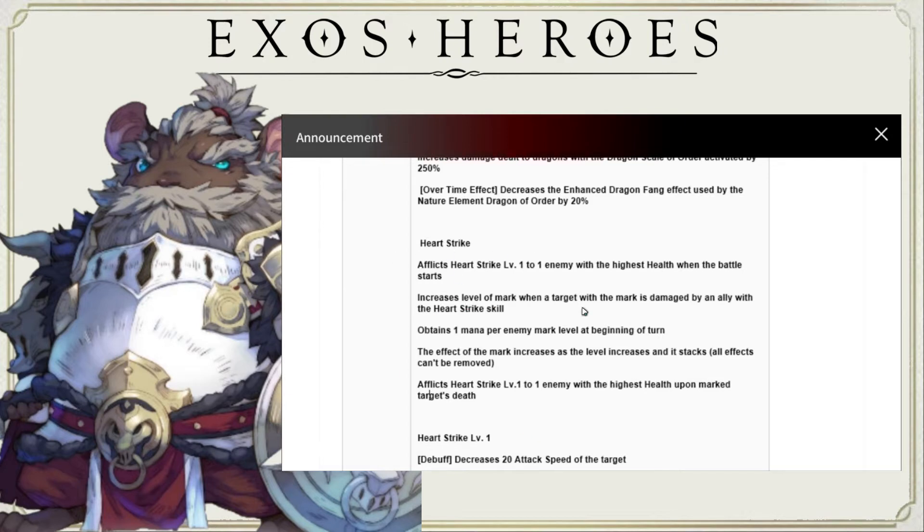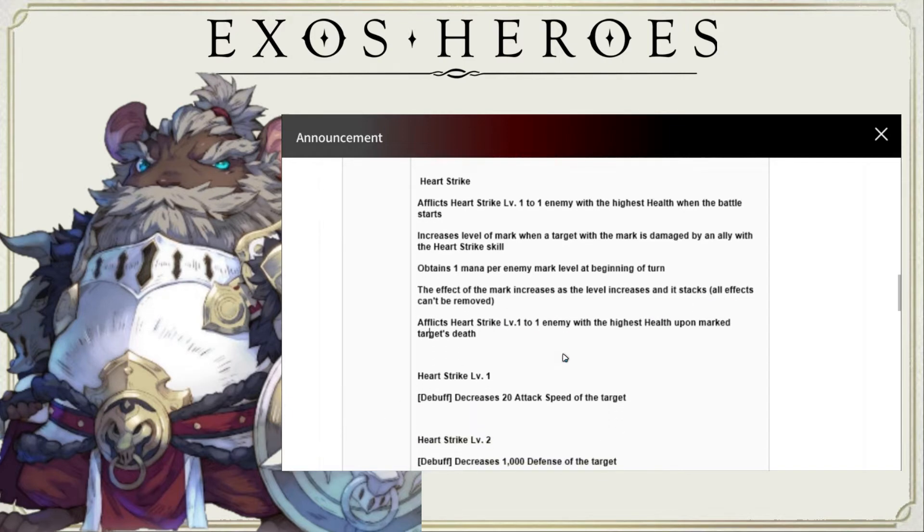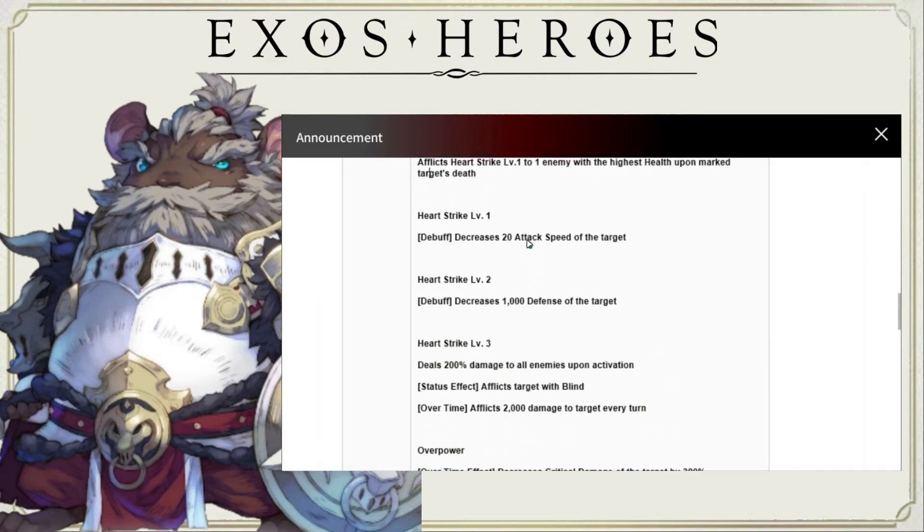That's why I said the more you have the Banga family, the better. So you get to level three much, much quicker. You also obtain one mana per enemy mark level at the beginning of the turn. The effect of the mark increases as the level increases and it stacks. All effects can't be removed — that's the important thing here. So once you're at level three, that pretty much is GG.